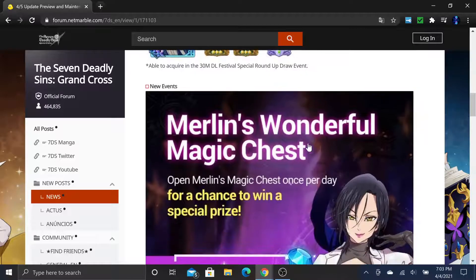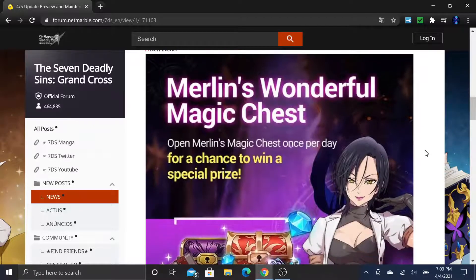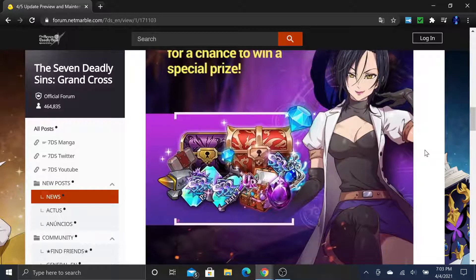Next we also have Merlin's Wonderful Magic Chest. Open Merlin's magic chest once per day for a chance to win a special prize. If you get lucky you can get a part one or part two ticket, some anvils, hammers, SSR pendants, purple stones, UR chests, and maybe some gems.